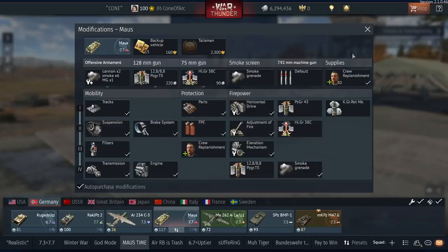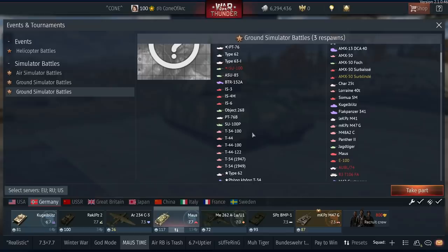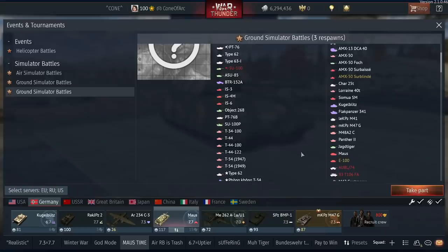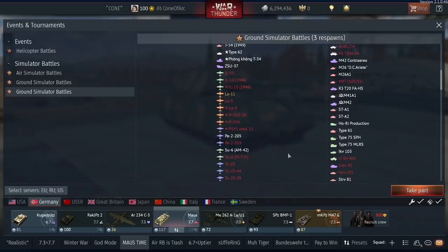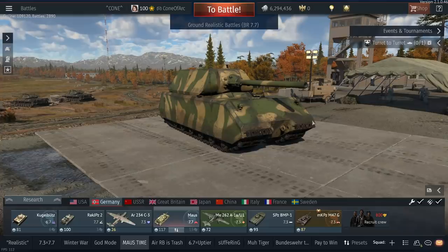Considering that in this sim you're facing a majority of Soviet tanks, the crew is going to be pretty compact, so any penetrating hit is going to kill them. Honestly, anything you face — if you pen it with an 88 millimeter — it's probably going to die even in RB. So I have a feeling this round is going to be really good to use even as a primary.